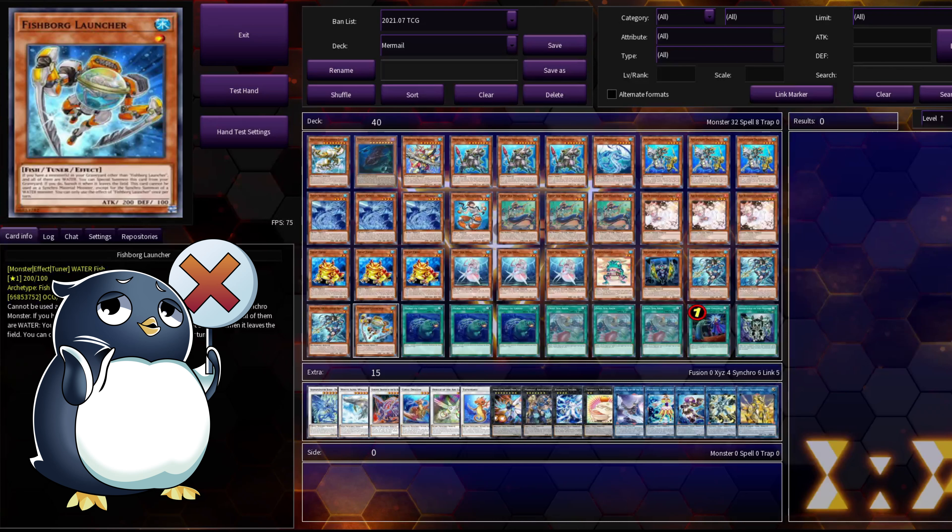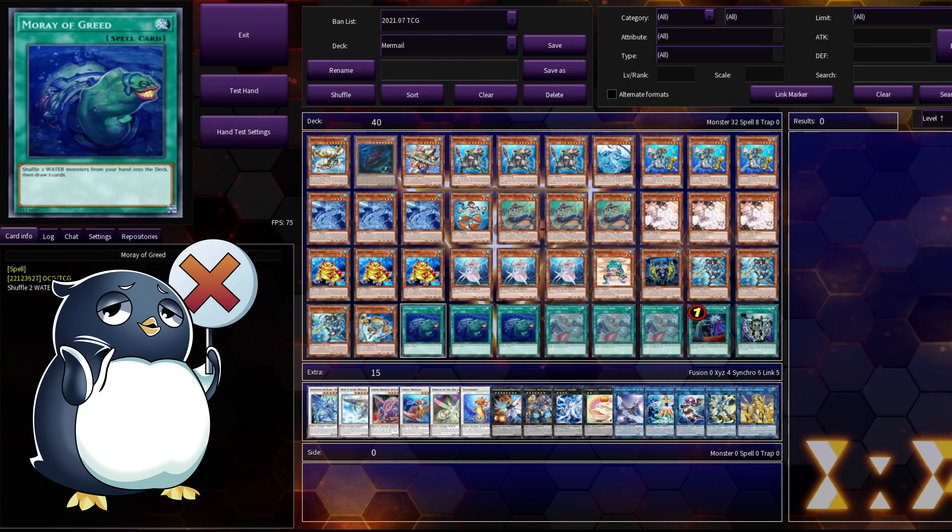Then we have one Fishborg Launcher. This is the one thing in the entire deck that requires you to have only waters in your graveyard. So if you happen to use Ash Blossom going turn one and you're going turn two, you unfortunately cannot use the Fishborg Launcher effect. But again, it's one card out of the entire deck, and if you're going second you're really not doing the bread and butter combo — you're focusing on killing the opponent. So Fishborg Launcher really isn't necessary in that situation.